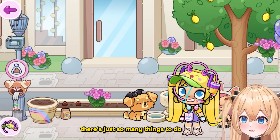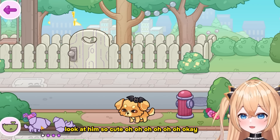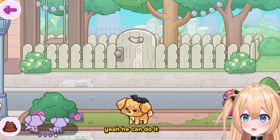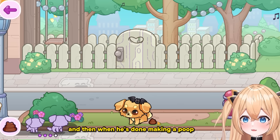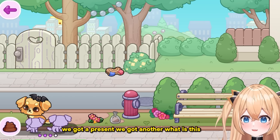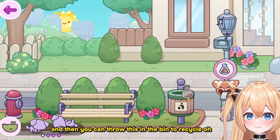You can also bring your doggy here — he can take a poop or roll over. He can make a leak or do a dump, and when he's done making a poop, here's the poop. It's our job to take one of these plastic bags and put the poop inside. We got a present — a new outfit for my doggy! So cute. Then you throw this in the bin to recycle.